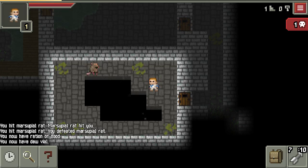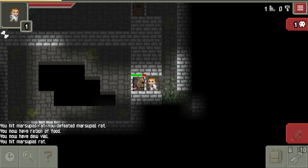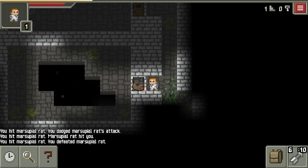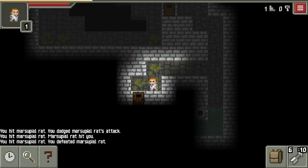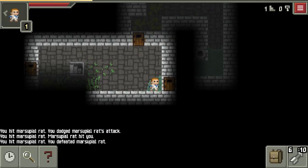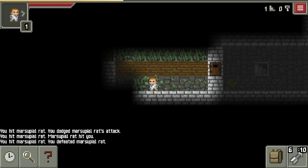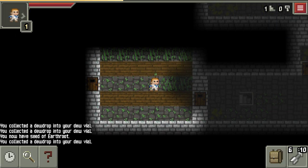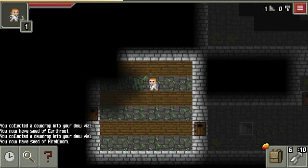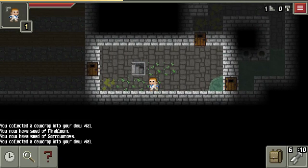And a Dewdrop Vial — I guess I will use that. Nothing else to do in there. I'm going to regenerate and come back for that dewdrop. There'll be plenty of dewdrop in here. Firebloom, Sorrowmoss — go back and pick up these dewdrops.